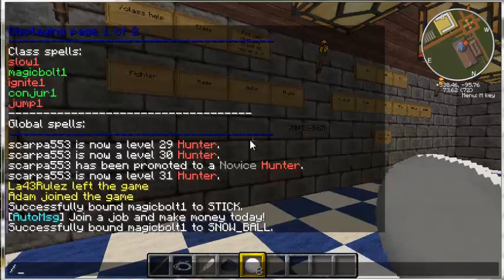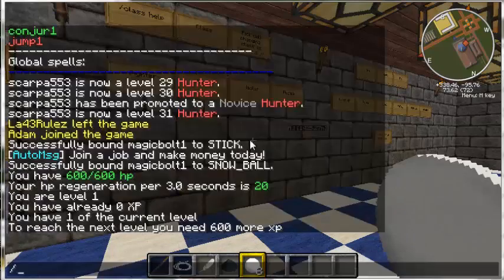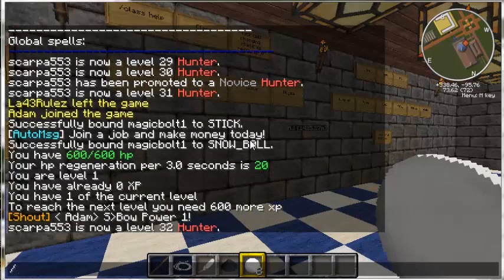Now let's look at how to check our HP. Your little hearts are deceptive here — you have much more HP than in regular Minecraft, and it varies widely between classes. For a Mage, we're going to do /hp. It says we currently have 600 out of 600 HP, and our regeneration is 20. This goes up per level and it's different between each of the classes. To check our level, since you do gain levels with experience, we're going to do /level. Currently we're level 1, we have no experience, and we need 600 more experience to get to level 2. It's going to reset like this every time you change your class.